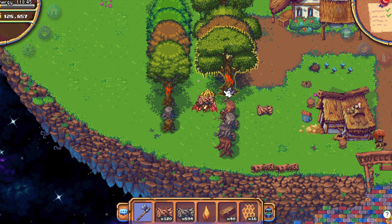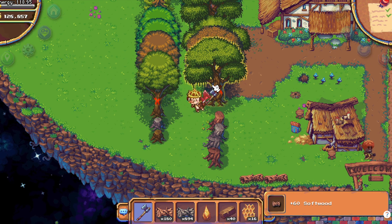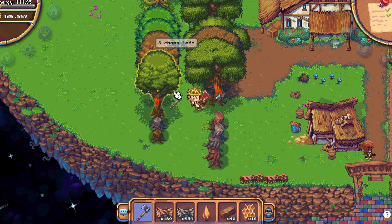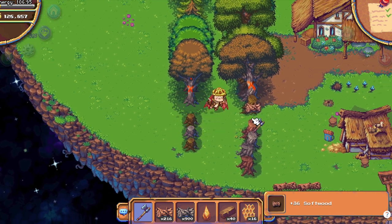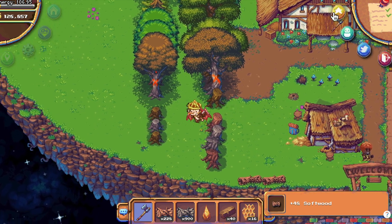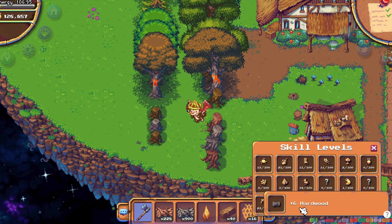You see the yellow outline when they are selected. Now it's very important to collect your softwood. You can sell each stack of 999 softwood for 50 berry, but it's very important to collect it because you get the experience once you collect the softwood. And you can see I got six hardwood right here.